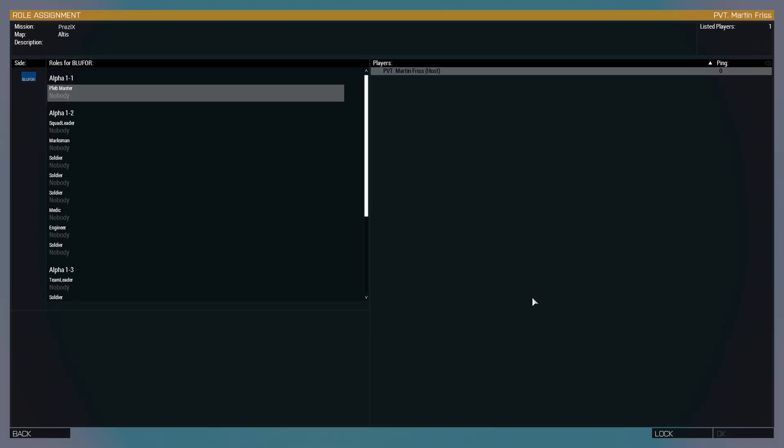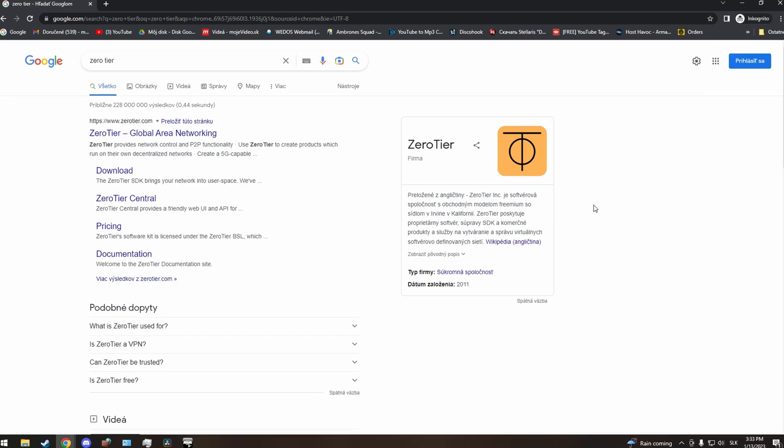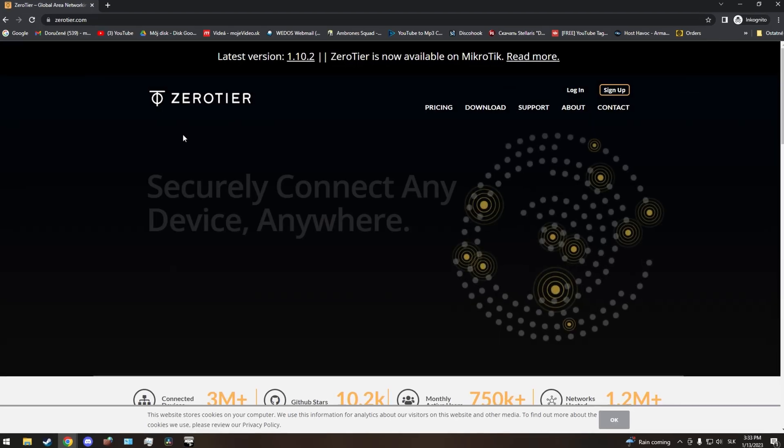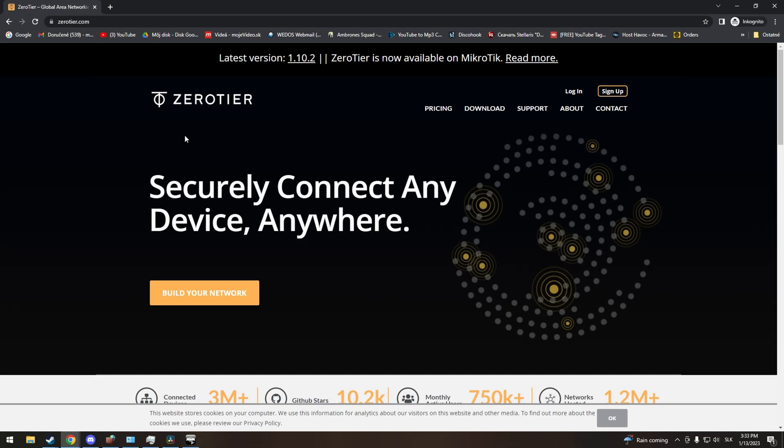If your friends cannot join, that means your IP is not public or something is wrong. All you have to do is Google zerotier.com or use the link in the description. Open up the website and there are going to be two paths. This depends on whether you are hosting the game or if you just want to join the game.